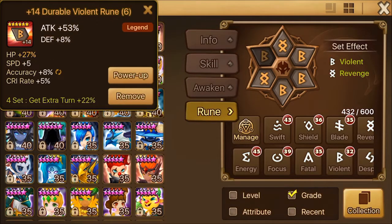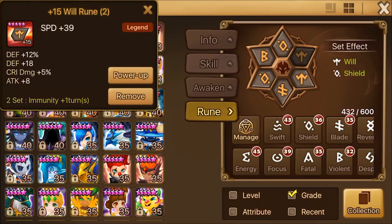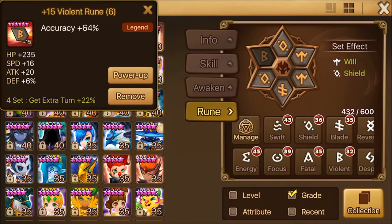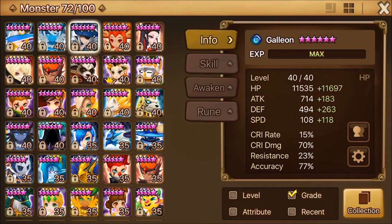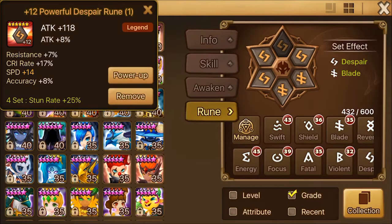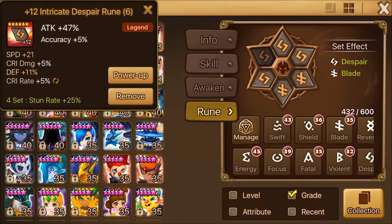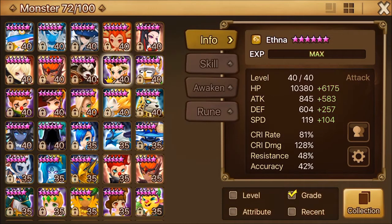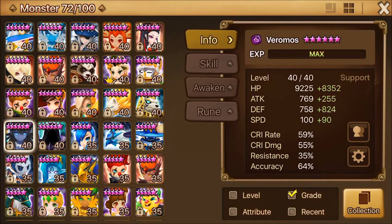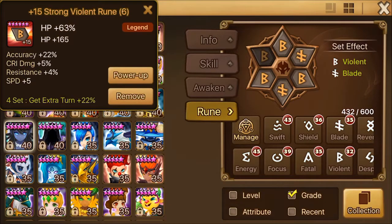You saw that rune on Theo — we will try to go plus-15 on that rune right now, which is my priority because Theo is on both my Giants and Dragons team. It's very important for him to be maxed out in order to complete the efficiency of my team. These are the runes from Vero.